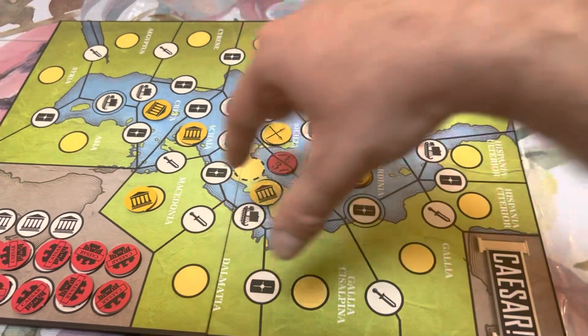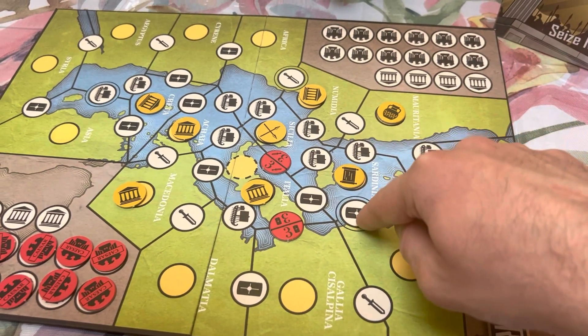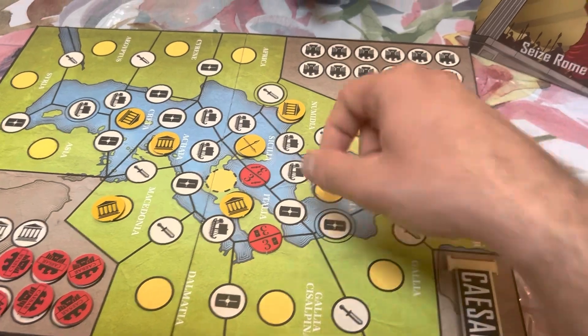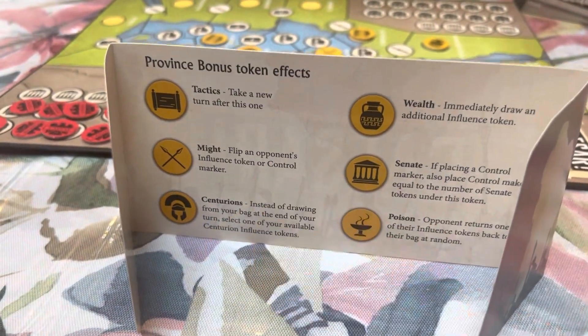When a province gets filled up, the last person to place a token there — closing out the province — is going to take the bonus figure and take the action right away. Everything is explained on the back of your board.